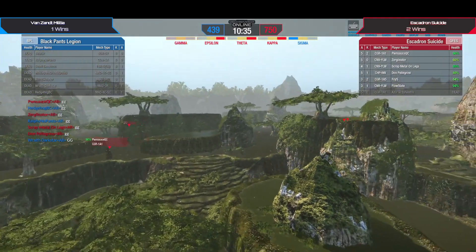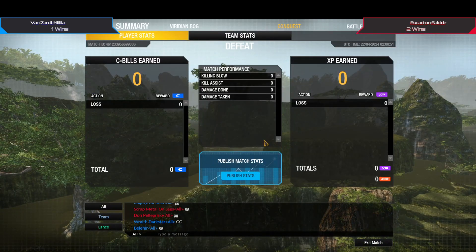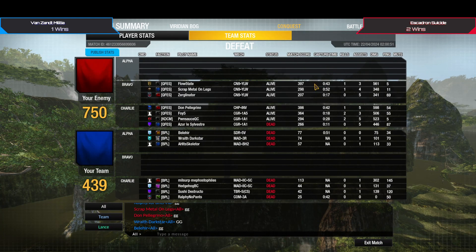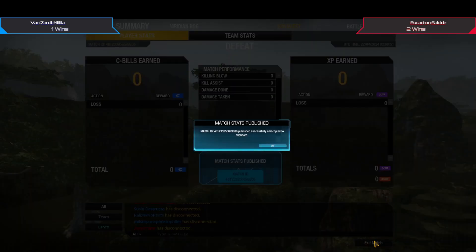No idea what happened to my lobby controls — that was weird. There was like a mech cockpit outline in the spectator view, never seen that glitch — sorry, feature — before. BPL again, Ralphie unfortunately doesn't get any damage out, but yeah they just got caught kind of off guard. I was more caught off guard because I was trying to fix my spectator cameras. Just not much damage at all — this was a strong win by Escarden. Don Peringo 598 one kill, Foy and Paul got two kills each. Pretty consistent damage numbers again, all around 500. GGs.